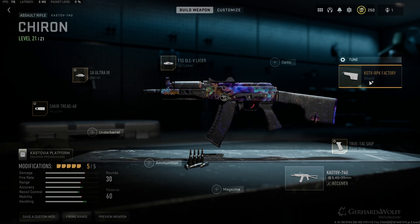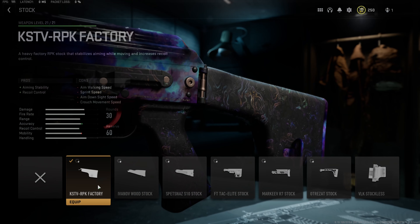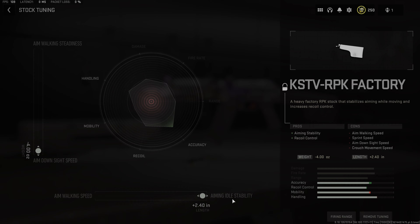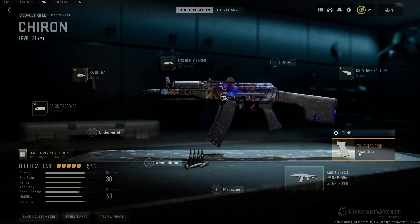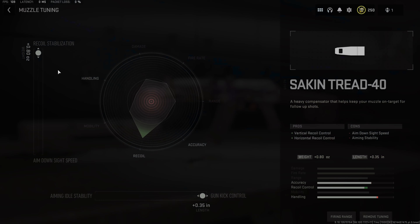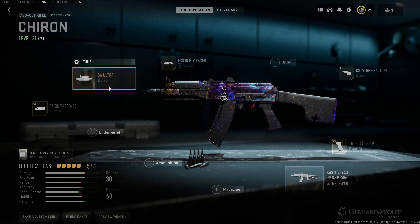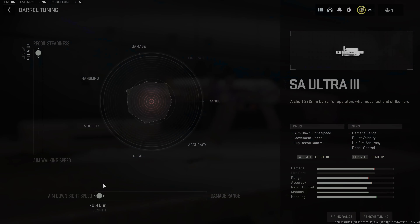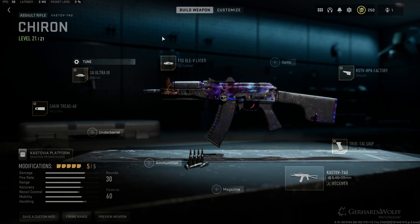Here's what I'd recommend as the loadout: we've got the KSTV RPK factory tuned for ADS speed and aiming idle stability, the True Tech grip tuned for sprint-to-fire and ADS speed, the Second Tread 40 muzzle tuned for gun kick control and recoil stabilization, the SA Ultra 3 tuned for ADS speed and recoil steadiness, and the FSS OV laser.